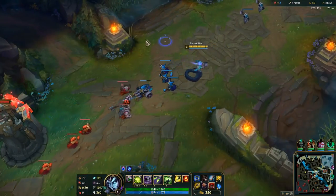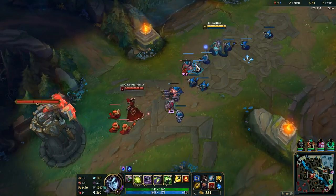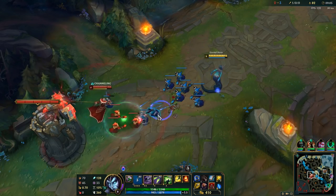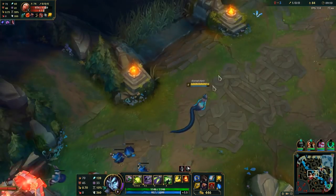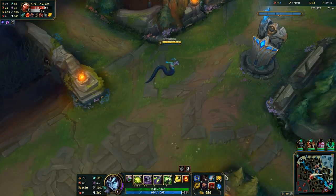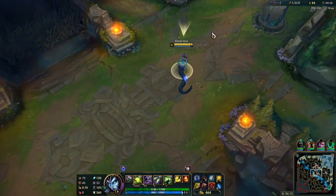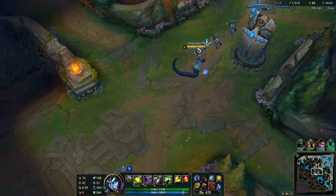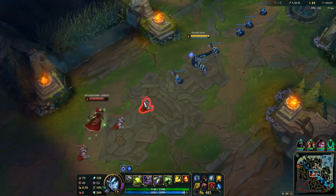Your E has an interaction with poison from other champions. For example if Teemo does his dart or Twitch applies his venom stacks, you can just E and get the bonus E damage just as if you used your Q on the target. So if you happen to play with champions with poison, you don't have to waste time casting Q in a teamfight — just press E immediately and deal the damage.